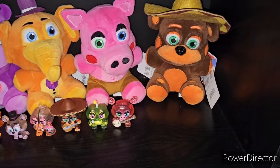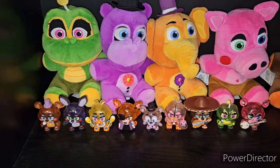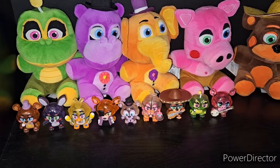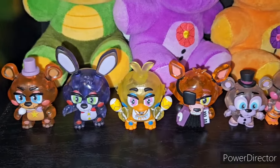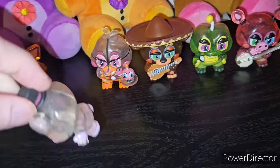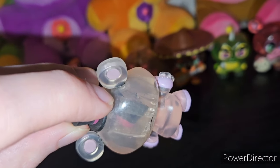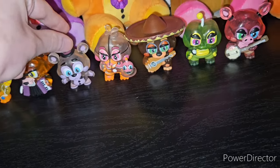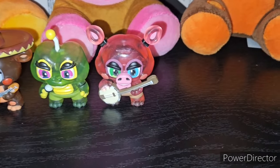Going down, we have one Posh Pizzeria member — El Chip. Then we have all the currently released Pizzeria Simulator Funko Plushies. Then we have these glow-in-the-dark minis: Freddy, Bonnie, Chica, Foxy, and Helpy — this one's an error with a top hat stuck in his head, which is literally a one-of-a-kind. Then we have Funtime Chica, El Chip, Happy Frog, and Pig Patch.